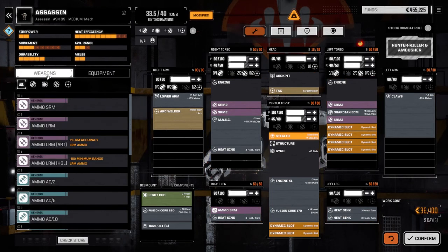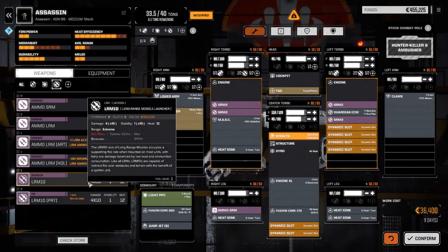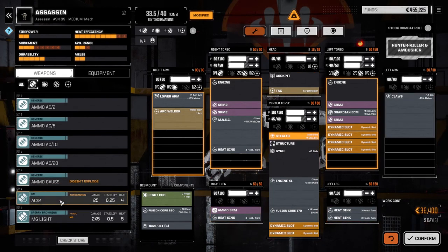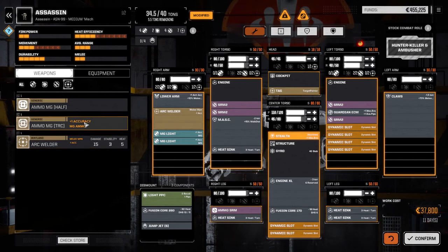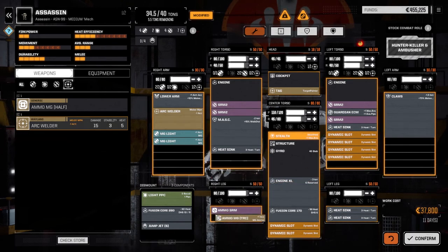No lasers. Do we have an LRM 10? It's 12 heat. We can pull out an SRM 2 and put an LRM 10 in and just go with a full missile build. We can put plus-one accuracy ammo in. We've also got the AC2 we could use, and two light machine guns we can put in this arm. Let's go to ammo - we've got tracer ammo, let's use that. Let's move a heat sink up underneath here.